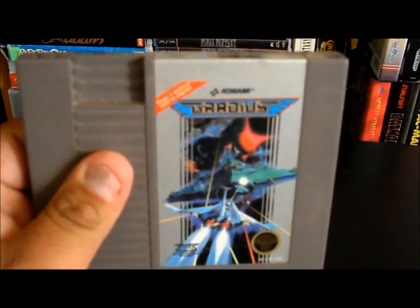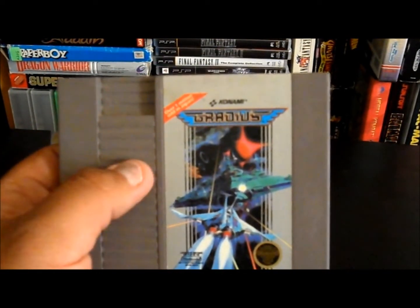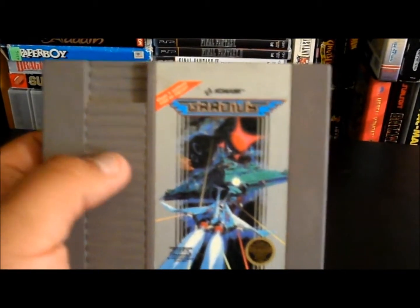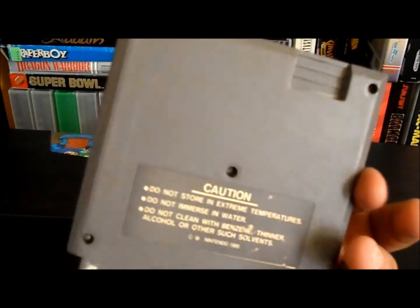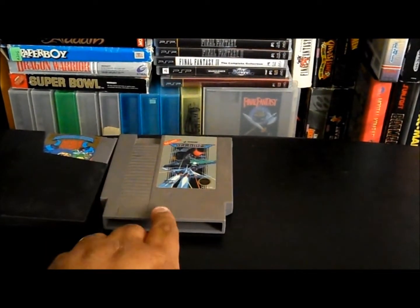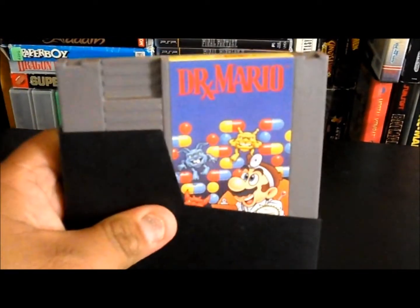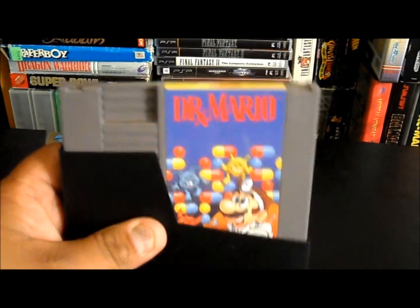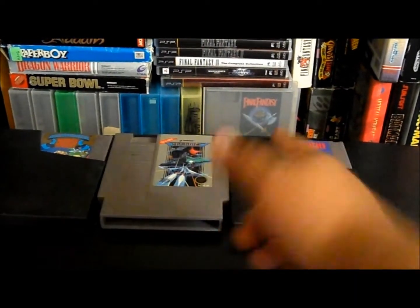Also picked up Gradius - a good shooter from what Sci-Fi told me, pretty good shooter. I still got to clean it up, haven't had time. It's a five-screw cart. I think I got that one for like maybe $2.50, not sure. Also picked up Dr. Mario, which I didn't have surprisingly. It's in pretty good condition, label's still shiny. I don't remember what I paid - maybe five or so.